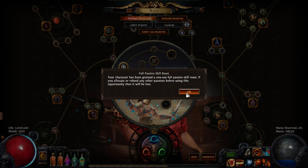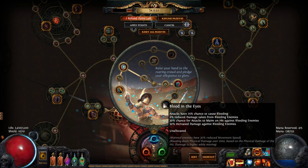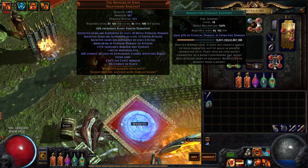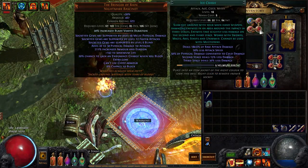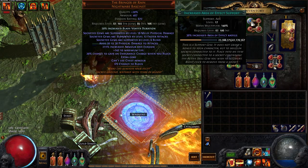So basically max block. And if I had Uber Lab, I'd probably go here for an additional 25% chance to cause bleeding, some chance to maim enemies, and more increased damage against bleeding enemies. Now the reason why this is such an interesting mechanic and one of the successes of this build — on my helmet I have added fire on ice crash, because this is an ice crash Facebreaker build by the way. I've added fire on ice crash with increased area of effect, because the area of effect is pretty pitiful without it. That was a problem I had with it — so I needed increased AoE.